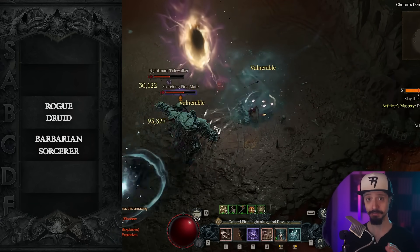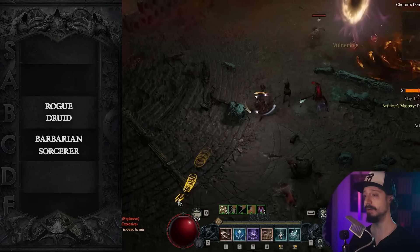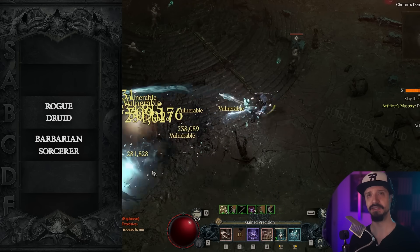There's also a Heartseeker basic attack build if you're looking for a ranged build that performs better in the pit and higher nightmare dungeon tiers. In fact, it performs pretty good at everything in the game — it's kind of a jack of all trades.